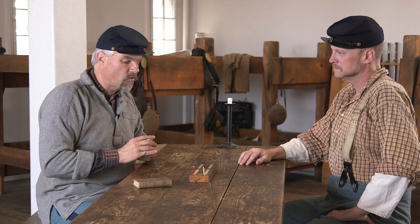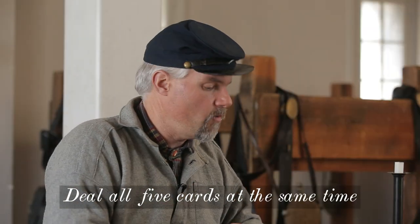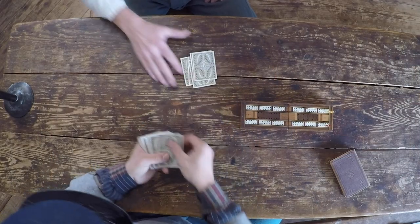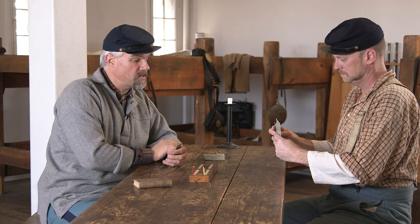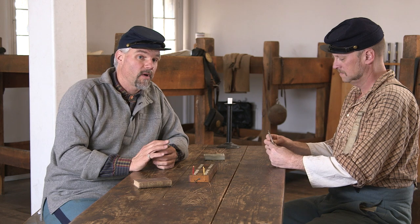Another change in cribbage during the Civil War is that the five cards dealt are dealt all at once. We're going to make what is essentially three hands, with one going to the dealer — that is the main hand and what we call the crib, or the crib of cribbage. John and I are each going to pick two cards to discard. Let's talk scoring now, because it's time to think about strategy.